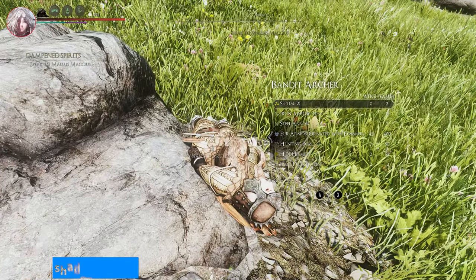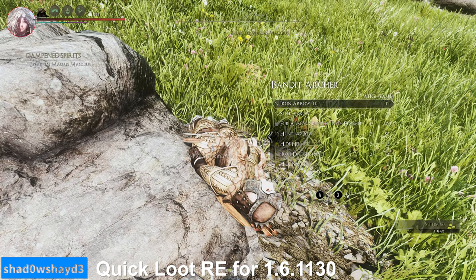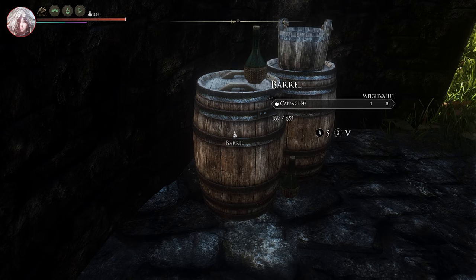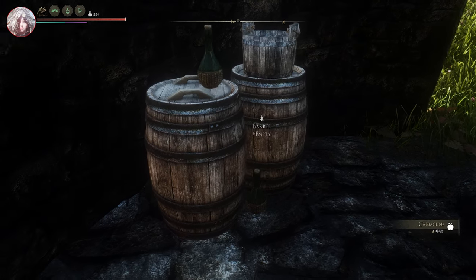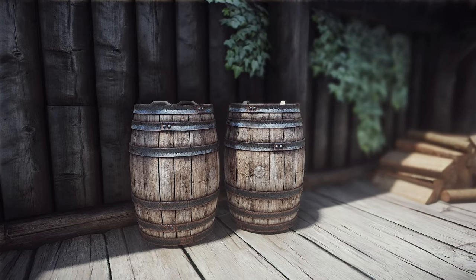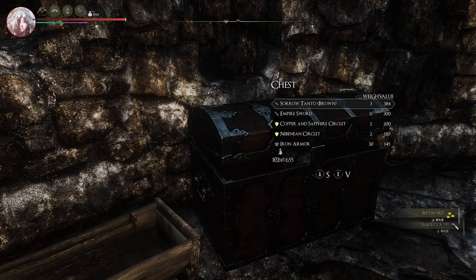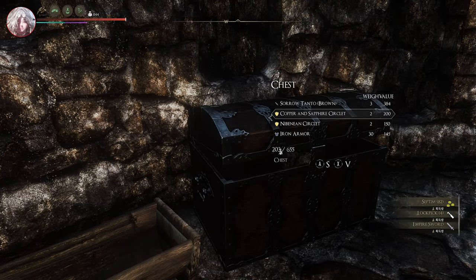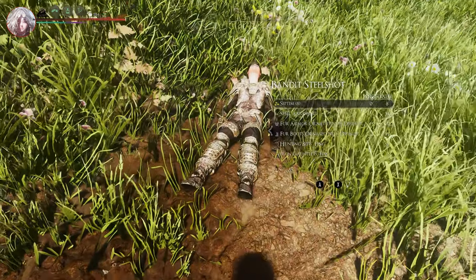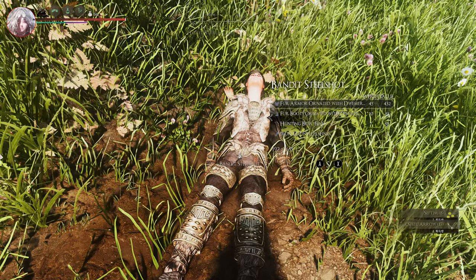Next up is the update news for Quick Loot RE for 1.6.1130. Quick Loot RE is a mod that adds a looting menu similar to Fallout 4, which allows you to quickly check and acquire items from dead enemies or containers without switching to a new screen. A Quick Loot RE mod compatible with the 1.6.1130 update version has been released. If you were enjoying Quick Loot but couldn't use it due to the update, this is your chance to try it again.